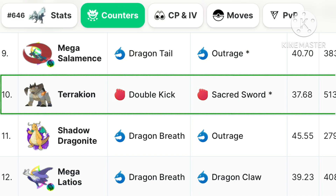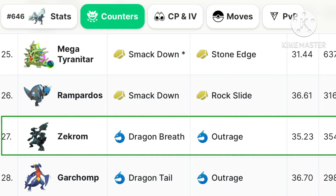Top General counters to use are Terrakion, Keldeo, Metagross, Lucario, Rampardos, Zekrom and Garchomp.